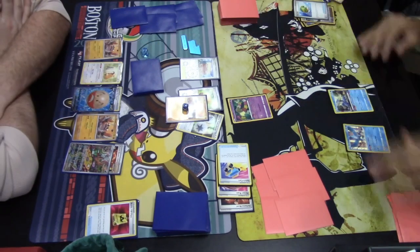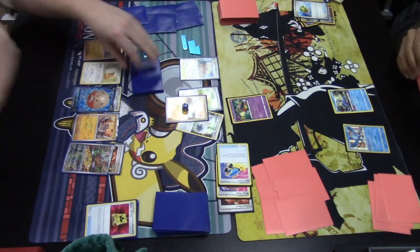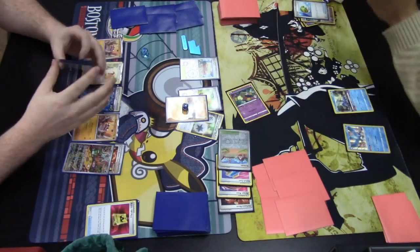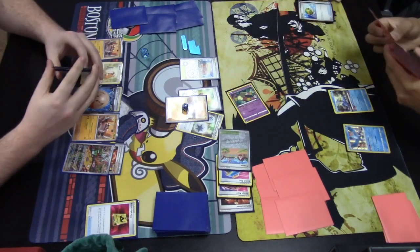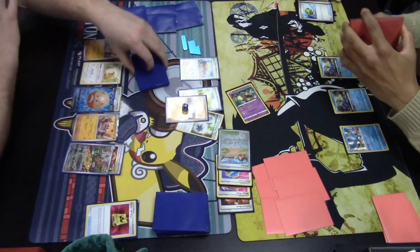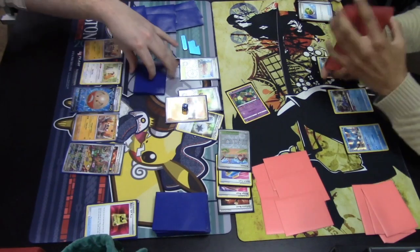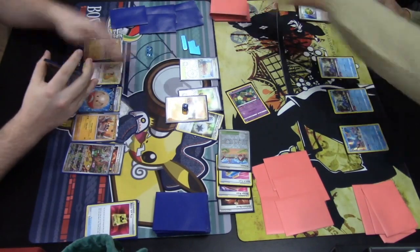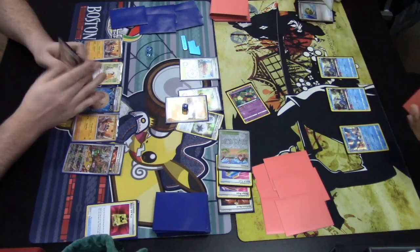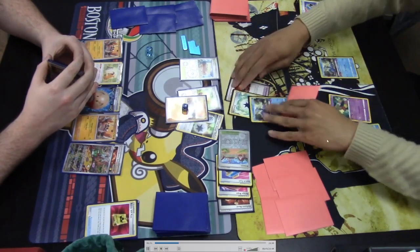Cramorant currently cannot take the KO on the opposing Cloth, which has 170 HP and will have two damage counters from poison. Flower Selecting is activated — looking at the top two cards, sending an Artisan to the Lost Zone, keeping the other. A second Nest Ball is played to find a second Cramorant for the bench. Switch Cart is played to bring Cramorant into the active spot.